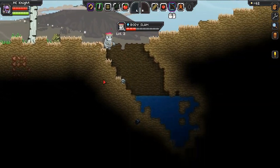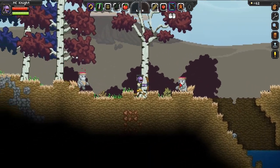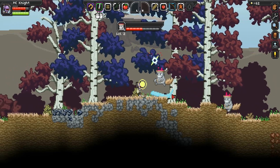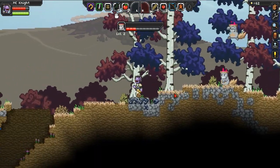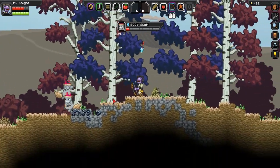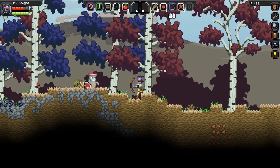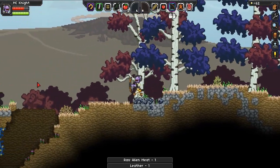Maybe we can kill you. I don't want to die twice though — that would not be a good thing. Oh there we go, we've got some food — perfect. So it must just be a random drop chance, that's fine.